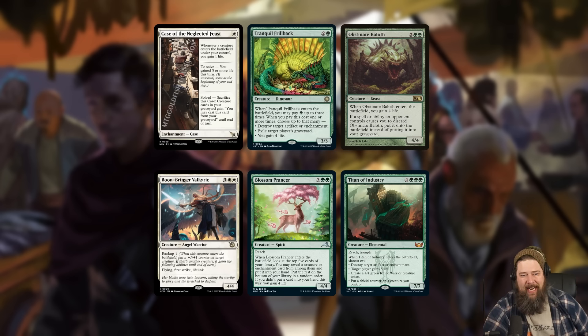It could also be possible to play this in non-soul sister style decks. There are certain cards in standard that'll solve this case all by themselves — remember when a creature ETBs you always gain one life, so we need a creature that gains at least four life when it ETBs. Cards like Tranquil Frillback, Obstinate Baloth, Blossoming Panther, Thorn of Industry, or Backup from Boon-Bringer Valkyrie will theoretically just solve this case all at once, leading to some weird graveyard self-mill midrange application.